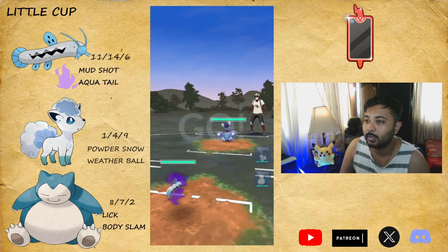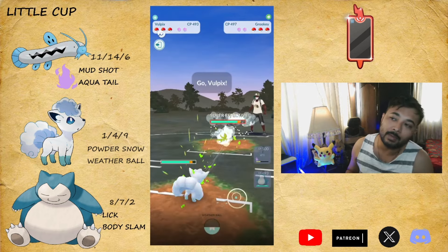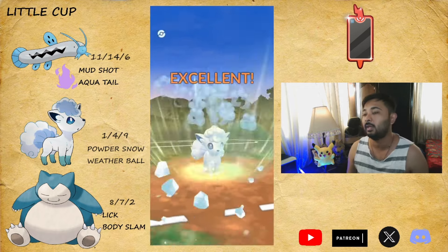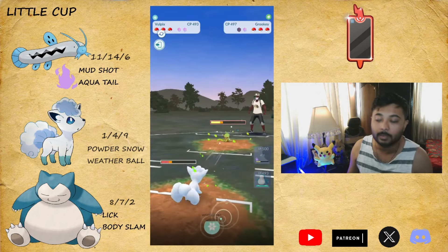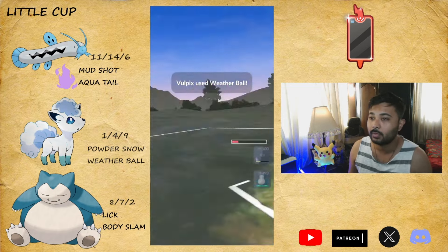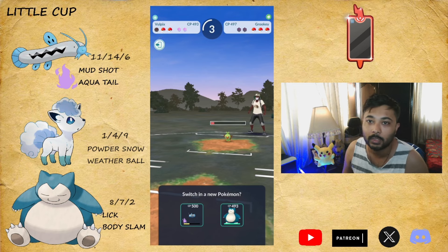Next battle is going to be Scorpi. They sniped with Razor Leaf and did a lot of damage against my BB. I was kind of lazy while playing - feeling bored. Ultra League was so laggy in GBL and I decided to play this instead. I was not serious at all - I gotta be honest with you guys.